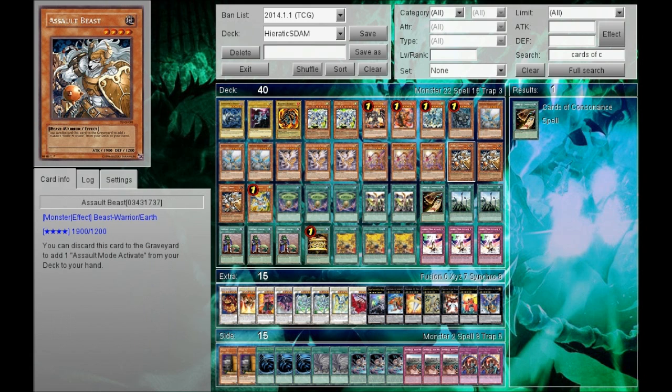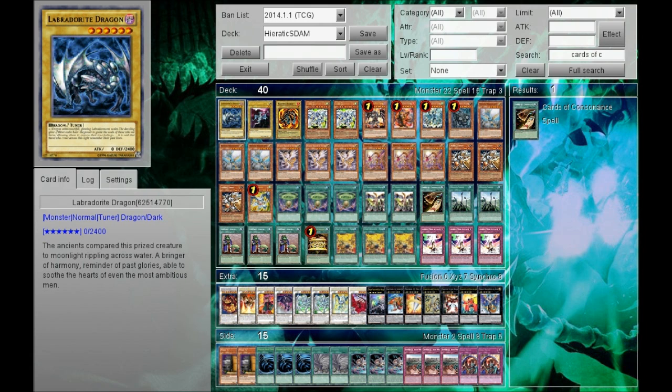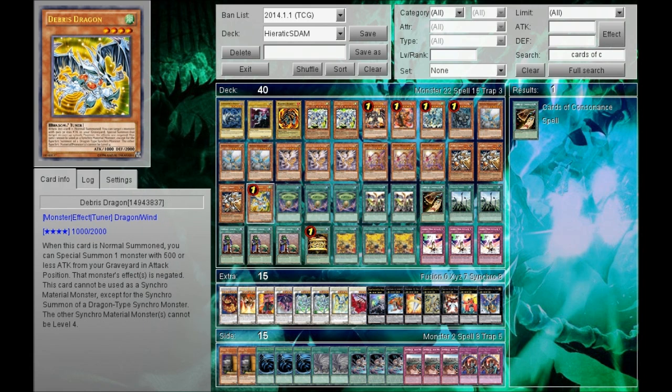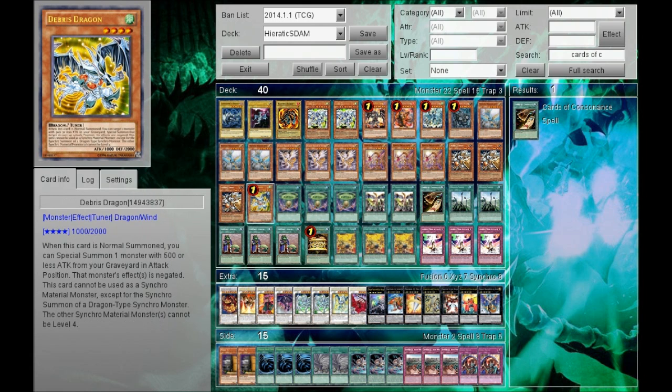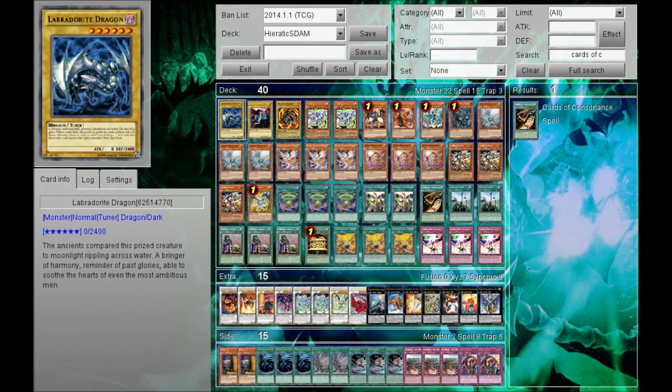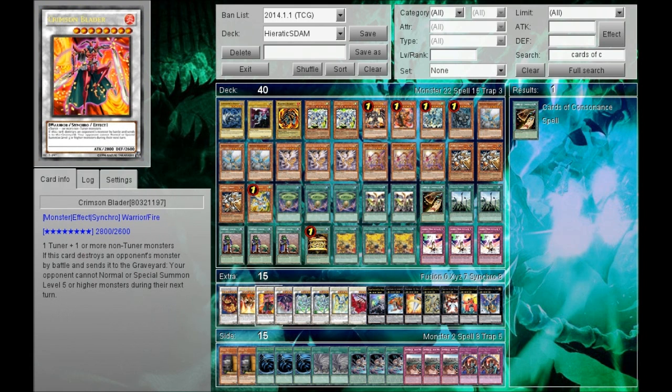For the other monsters, we have three Assault Beasts because you need them to search for Assault Mode Activate, and one Debris Dragon because it's a really good Dragon Tuner. One thing to note: Labradorite Dragon has zero attack, so it can make for some really scary plays. If you special summon Tefnuit, then normal summon Debris Dragon, you can pull back a Labradorite Dragon, and if you have a Dragon Ruler you can go for some really high-level XYZs. It's pretty versatile.